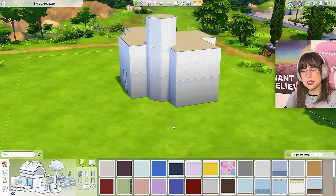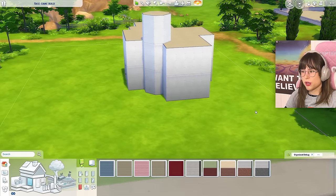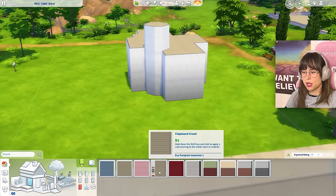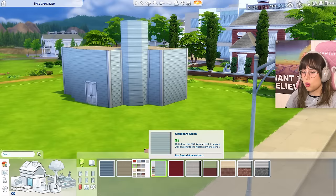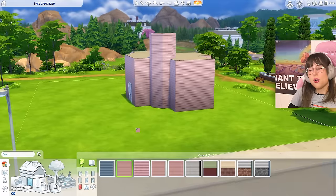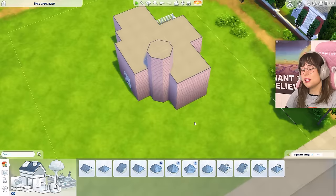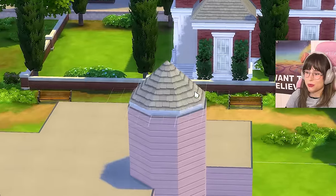Let's do the exterior, and I'm kind of nervous because what does base game have to give in the wallpaper section? What kind of wallpaper do I want to go for? I think something wood-like. What kind of wood - oh, the pink one! I mean that's actually very cute. Am I gonna go for pink? I'll decide later. Let's do the roofing - oh, that's a tiny roof.